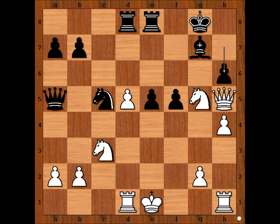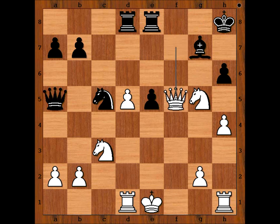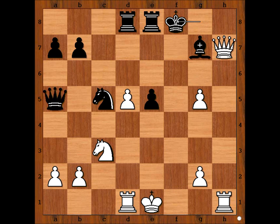H6 was played, queen to f7 check, king to h8. What now? The white knight on g5 is under attack. How would you continue? Maria Muzicuk captured the pawn on f5, sacrificing the knight. H takes on g5, h takes on g5 — discovered check. King to g8. White to move. Maria Muzicuk played queen to h7 check, king to f8 was played. White made the move and black resigned — the move is rook to f1.